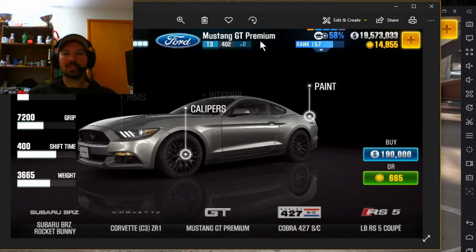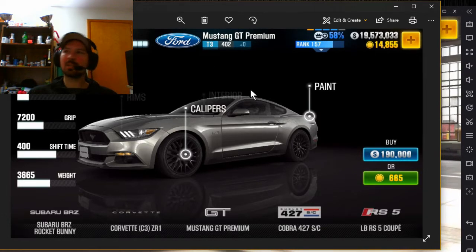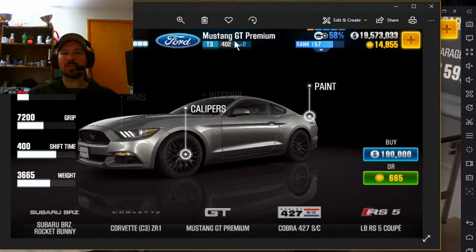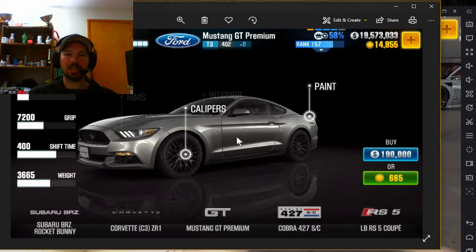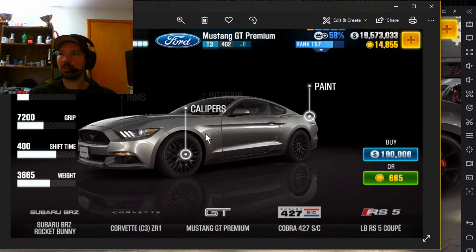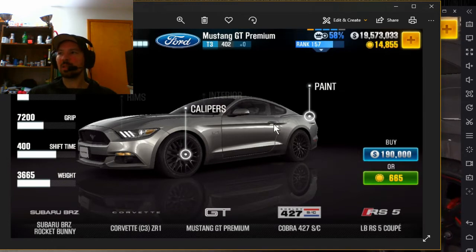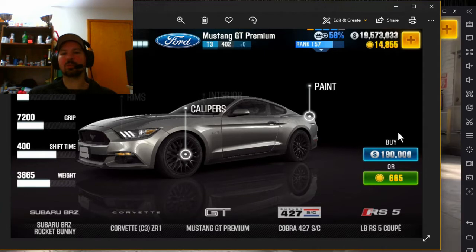The Mustang GT Premium is the first tier three car you should buy. The BMW M4 is also really good, but I used the Mustang for the first boss race and the first Tempest boss race. Without even having that many parts in this car, it beat both of those bosses easily. So this was a great choice for me. The BMW M4 is also a really good choice, but I would go with the Mustang personally — though a lot of people will tell you to go with the M4.